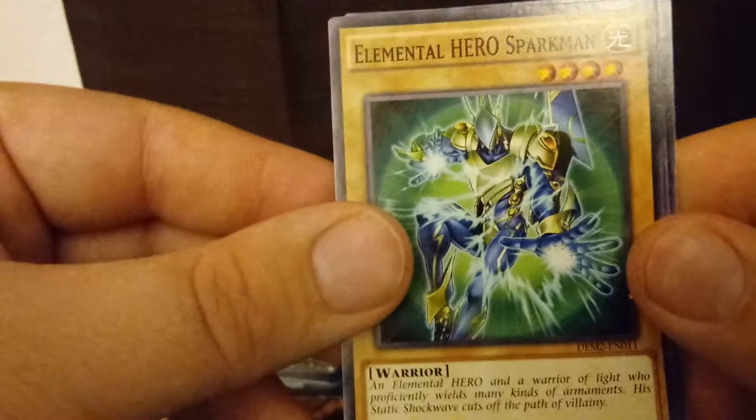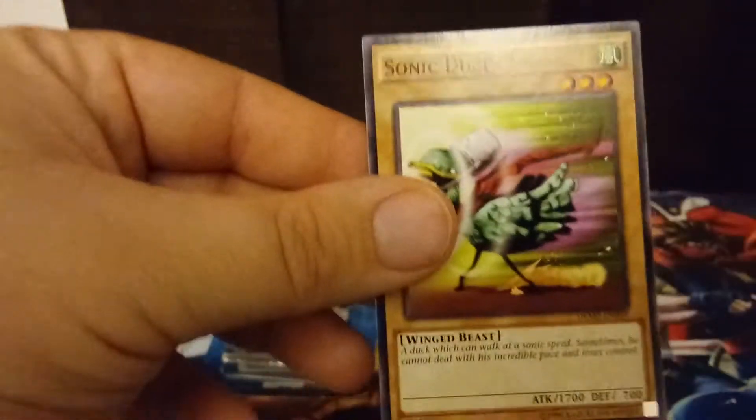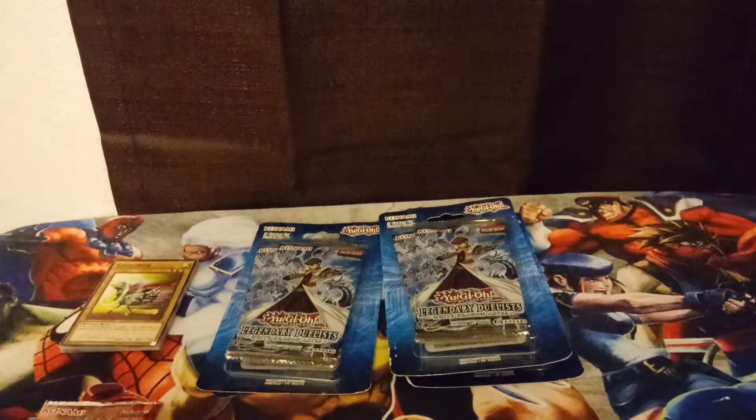We're getting Merrick cards — one of my favorite villains in Yugio. Elemental Hero Sparkman — not bad. Space Mambo. And our last card is Sonic Duck. So those are the ten loose cards that we got with Pharaoh's Servant.